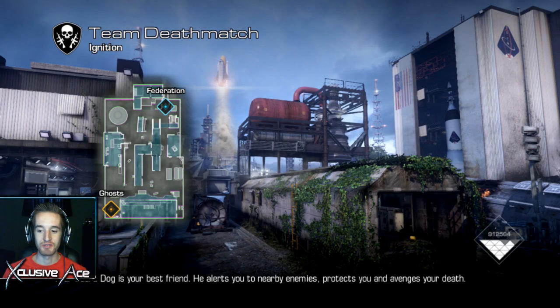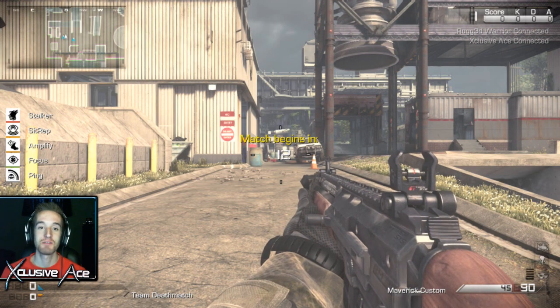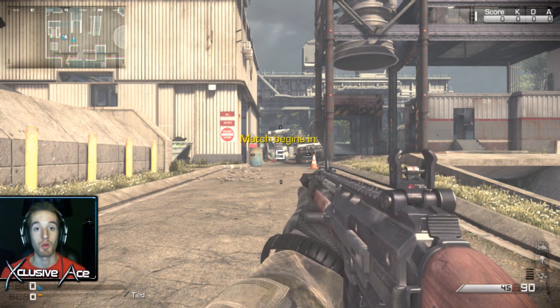Welcome back to episode 2 of the aim down sight only challenge. Last game we managed a 2 KD really easily — that was the initial challenge, just get a 2 KD in team deathmatch by aiming down sight 100% of the time. We went like 16 and 5, so I decided to ramp it up quite a bit and we're actually going for the 5 KD aim down sight only challenge.